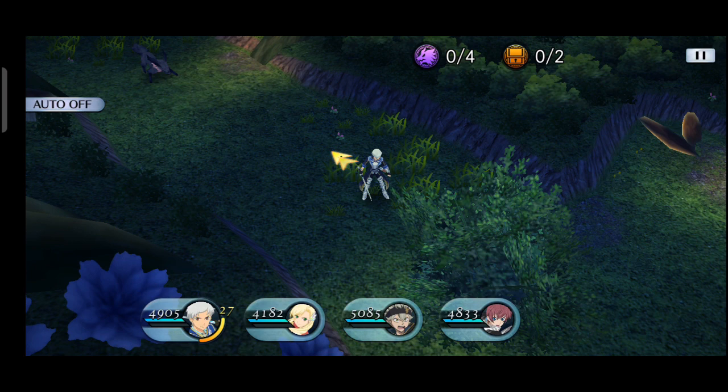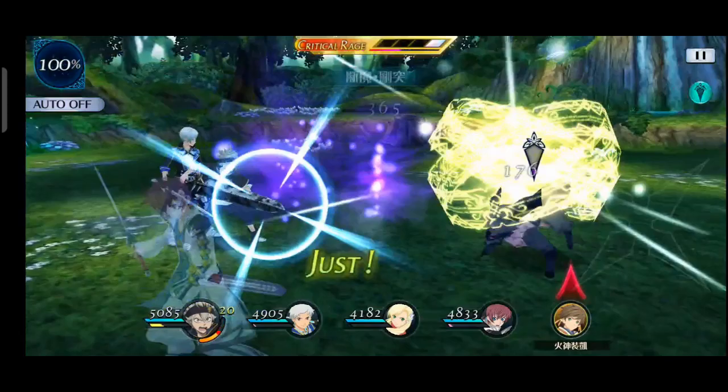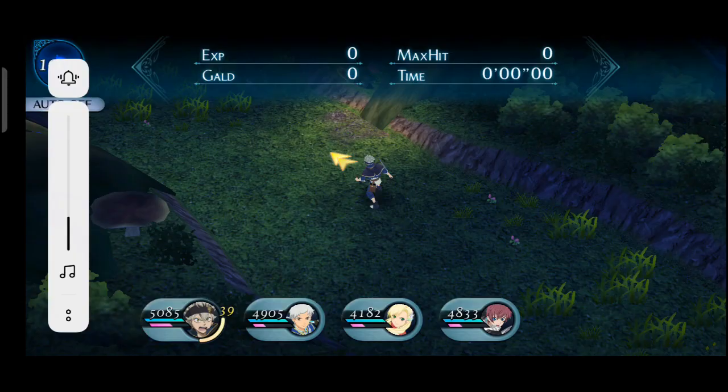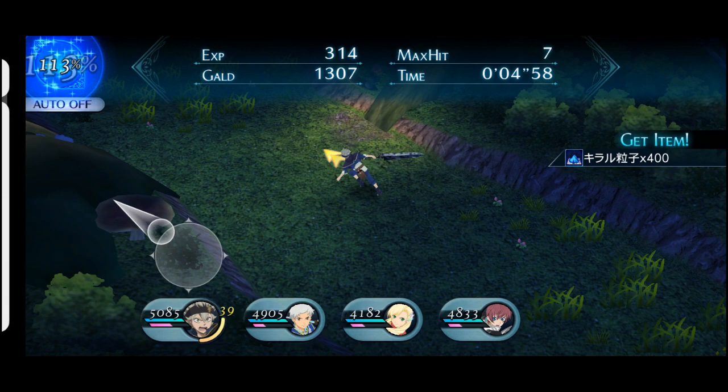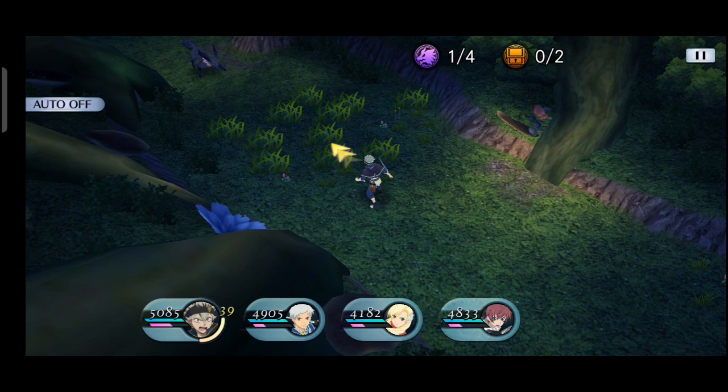Di sini ada 4 player character, teman-teman bisa pilih mau pakai yang mana. Kita pilih Asta aja dan selesaikan misinya. Gameplay-nya seperti yang ada di konsol, dan adventure-nya bisa kita gerakkan — beda sama Crestoria yang tinggal pilih langsung battle. Kalau ini kita jalan-jalan dulu, ambil item-nya dulu. Bisa auto juga.